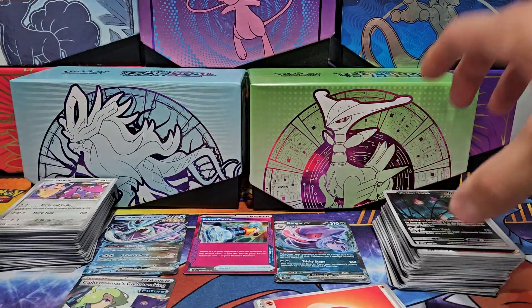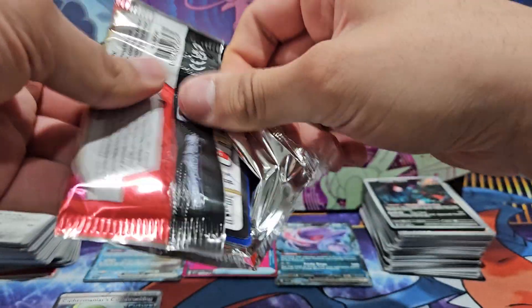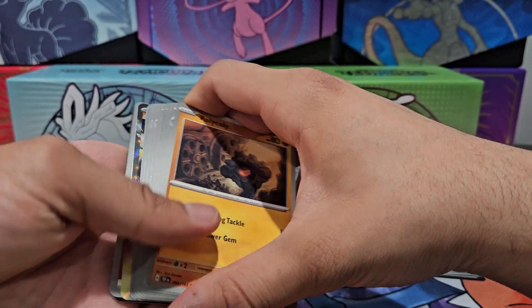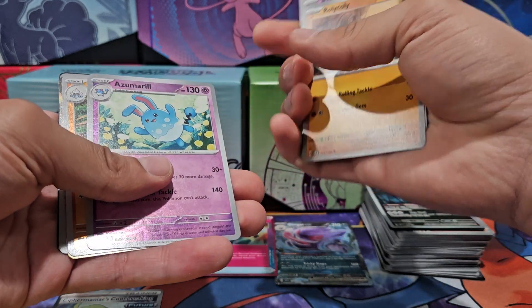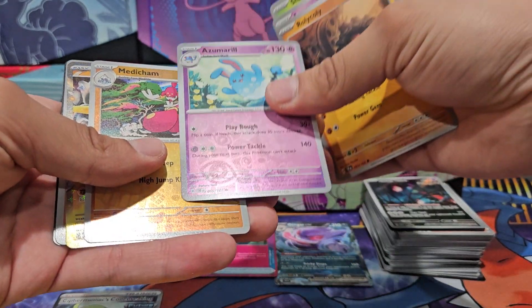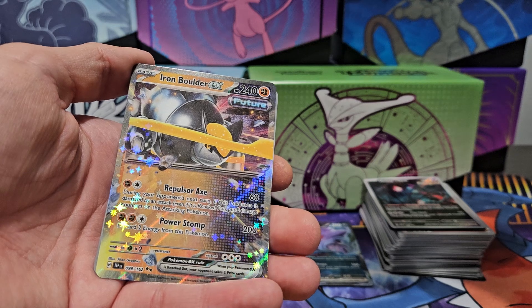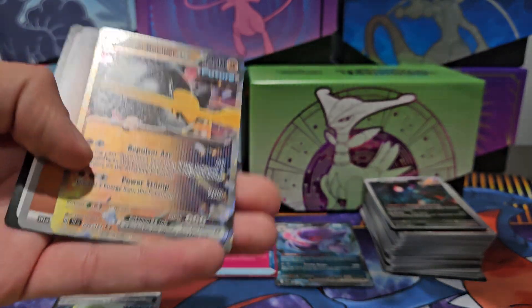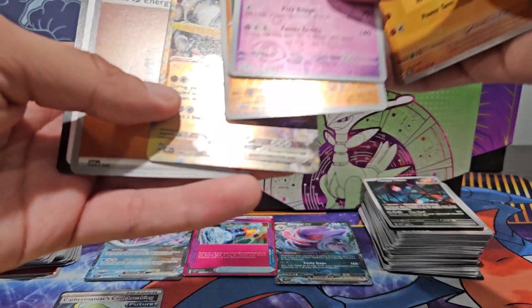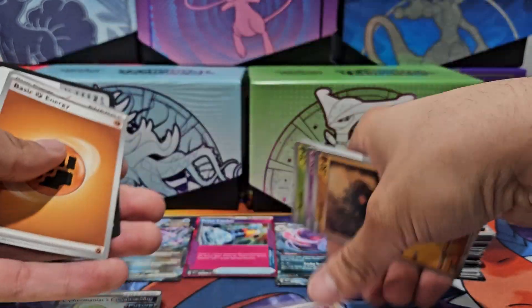Next up: Iron Leaves EX. Please give me a paradox, I'm begging you! Roly-Coly, Azumarill, Yamper, Grubbin, Shaman Fortress, Vikavolt. Moment of truth — holographic Azumarill, holographic Munchlax. Iron Boulder EX! That's basically futuristic Terrakion. I actually like it, even though I haven't gotten to that part of the game. It actually looks amazing. And basic energy.